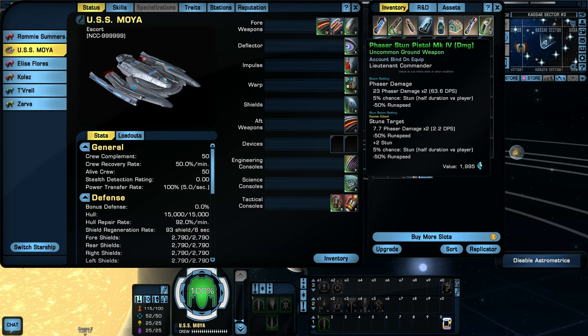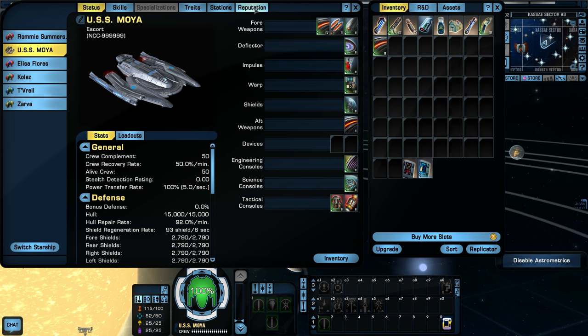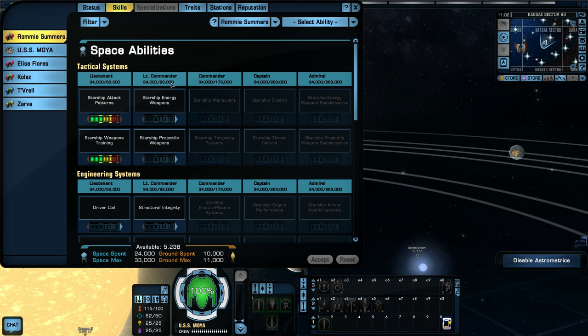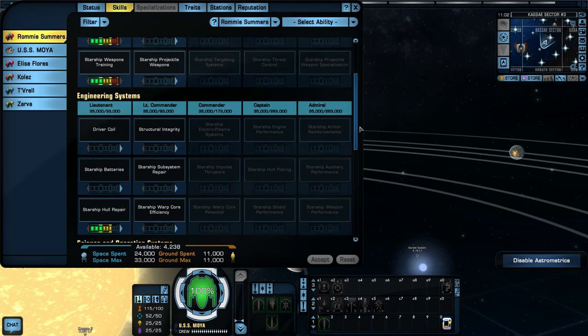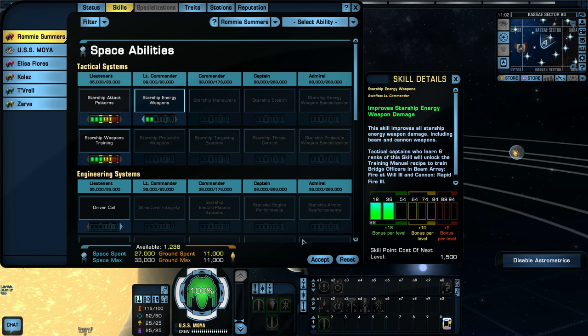Better weapon power already, just like that. The phaser stun pistol I'll pass on — nobody needs it, we'll sell it for energy credits along with all the other loot. With the skill points we just earned, we can start putting them into the Lieutenant Commander tier. The first two things going in are starship energy weapons and starship projectile weapons, which will help weapon damage on our ship. We'll also continue bumping grenades up on the ground side.